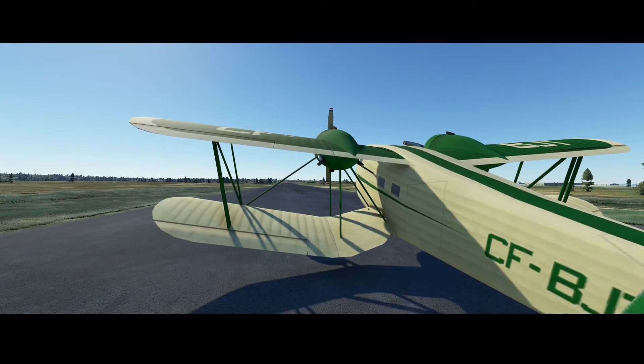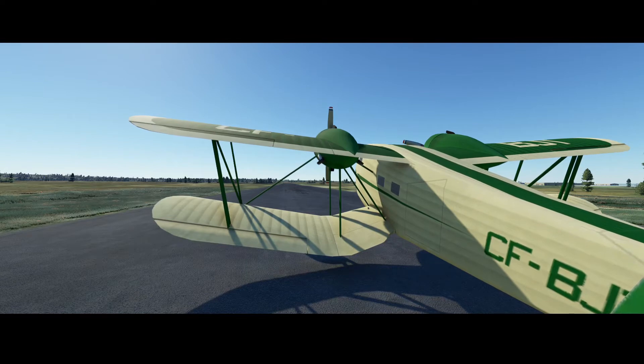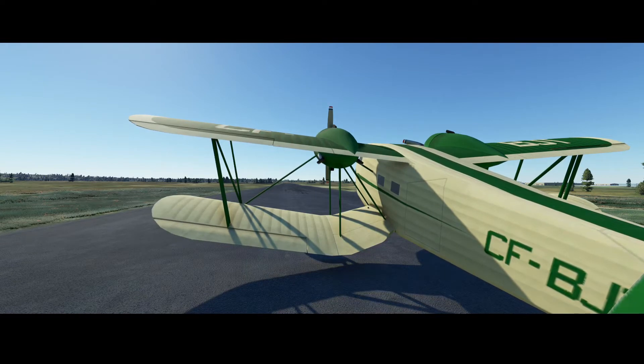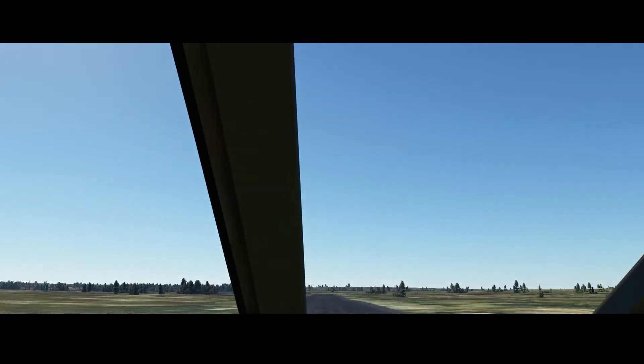Flaps are also not moving. You can see that the levelers to make the aircraft turn are working. So the wings are working correctly, but it looks like this aircraft doesn't even have flaps. Maybe that's normal — I'm not sure. So let's go inside.